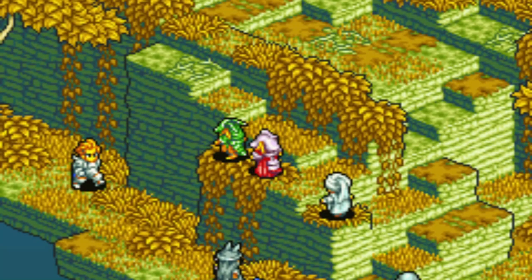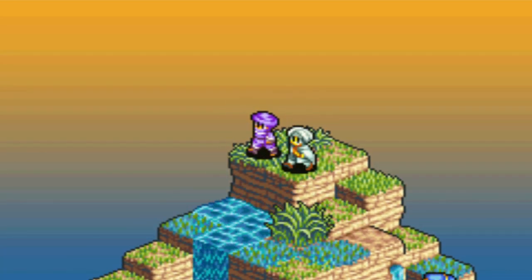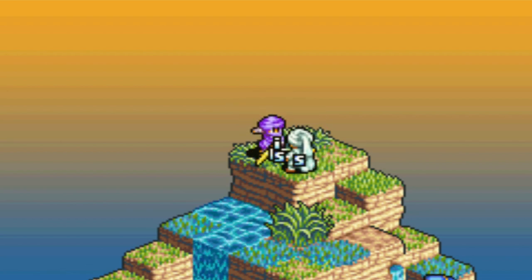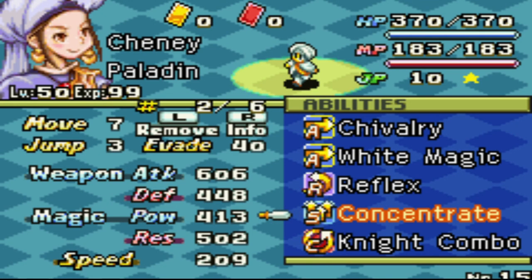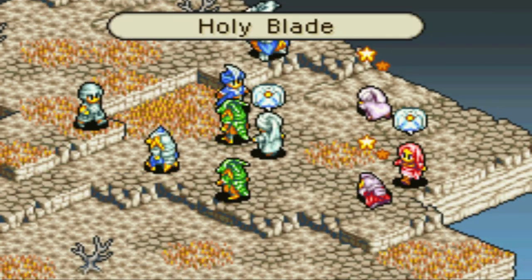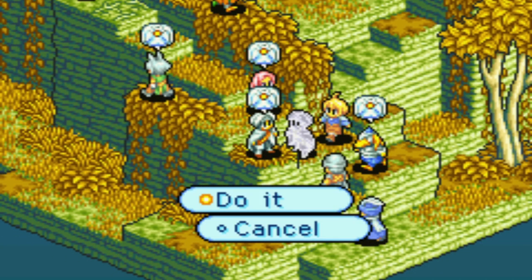We can still do good damage and attack from a distance. Since we will be slightly lacking in the defense stat, Reflex will help us avoid most regular attacks, thus increasing our survivability. Our support ability will be Concentrate. We will have around a 95% chance to land Holy Blade with this equipped, and it reliably allows us to secure kills.